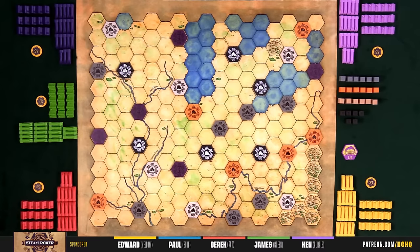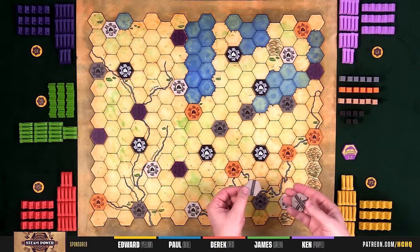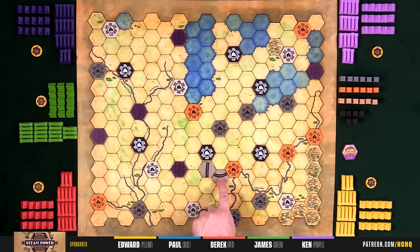There is also the ability to turn regular track into complex track — to do so, it costs two bucks. If you ever get blocked out of a city — like James does something that cuts off your curve — you can change that track out. I believe that does not count as one of your builds and doesn't cost money, but I'll double check. Building track is one or two tiles per action.